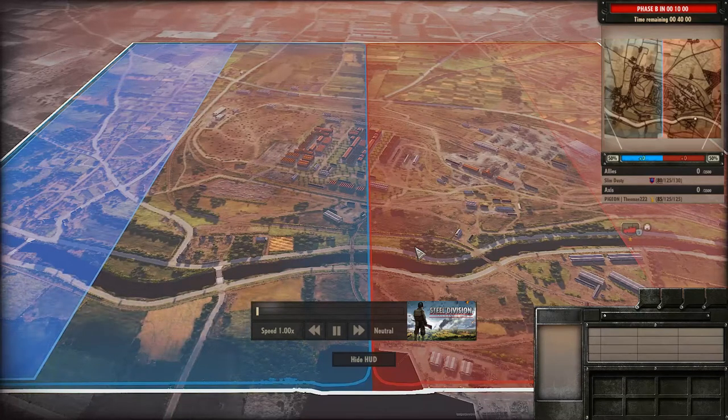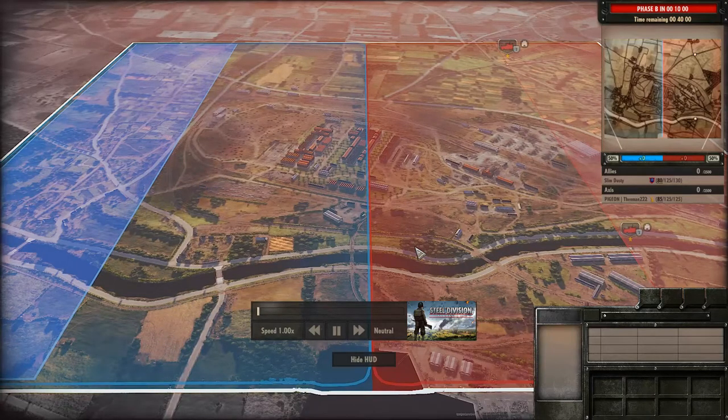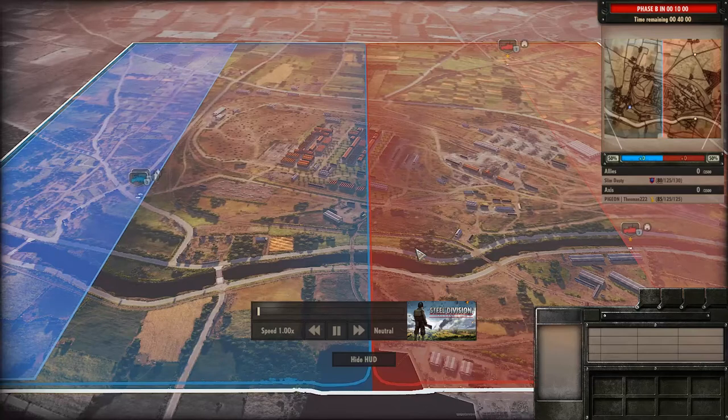On the left-hand side in blue, this is Slim Dusty as the Guards Armored Division. And on the right-hand side in red, we have Pigeon, Theo Man 2-2-2, as the 9th Panzer Division. And hopefully we'll see some 2-2-2s from him. Guards and the 9th.